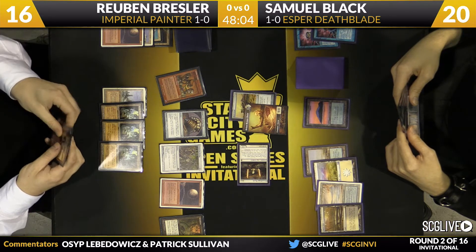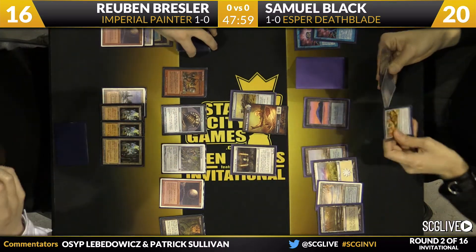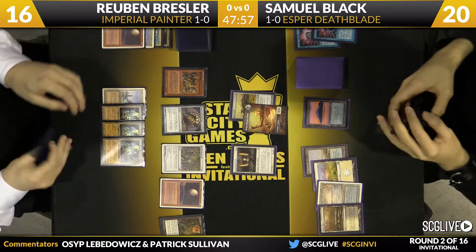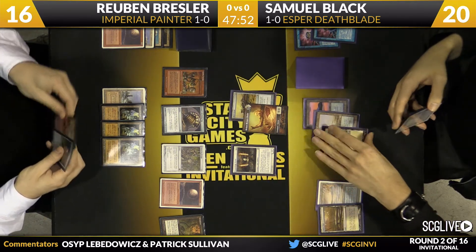He also knows that the two draws he has are not powerful from the earlier Divining Top. You can actually use the Grindstone to sort of make a bootleg shuffler for your Divining Top. It looks like Ruben did draw a Pyroblast, so we could see that play, but it looks like he still wants to try to get an artifact into his graveyard.